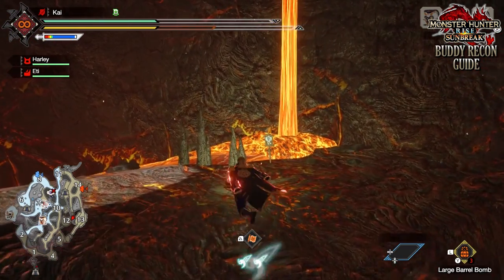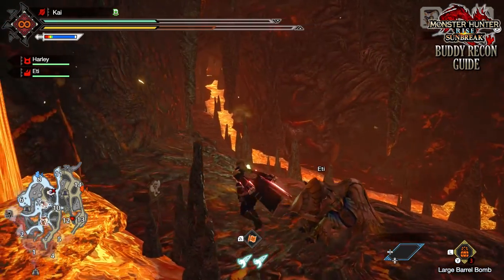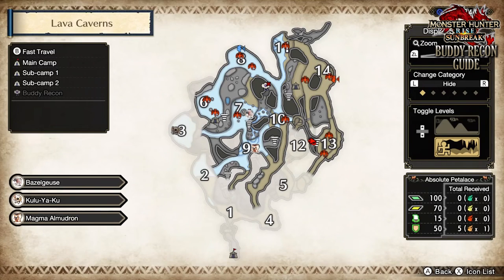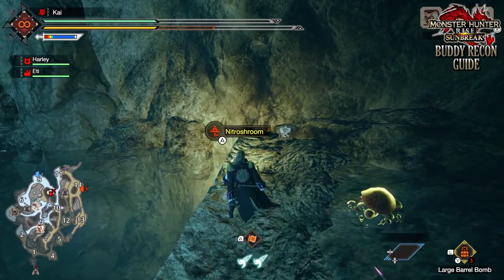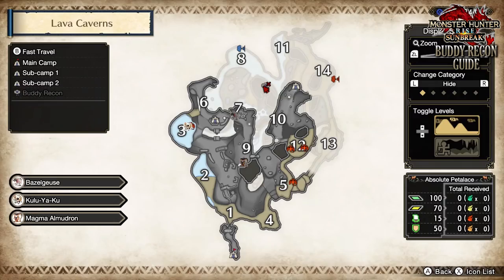When it comes to the Lava Caverns, again there are two. The first is set up underground between Zone 12 and 13. This one can be considered quite difficult to get to, as it's tucked away underground. And the other is found to the southeast of Zone 8, tucked away in a little fishing spot.